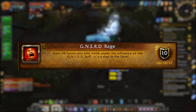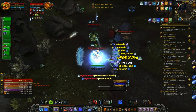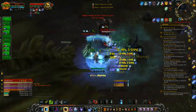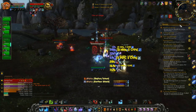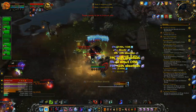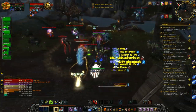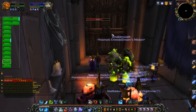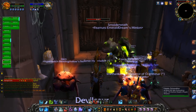Nerd Rage: earn 10 honorable kills while having the Nerds buff, which you can get from eating the Nerd candy, fated to drop from the handful of treats that you receive from candy buckets. It lasts for 5 minutes and goes away on death. Just queue into a battleground and have a healthy stack of these — you'll get this one pretty easily. Unfortunately, you can't get this buff in Arena, so the weekly brawl that's currently happening as of the time of recording this won't work. I tried it.